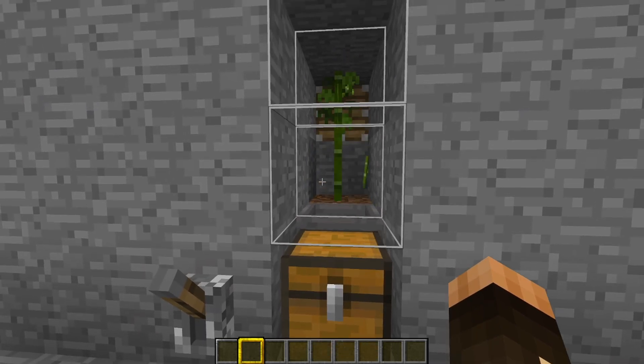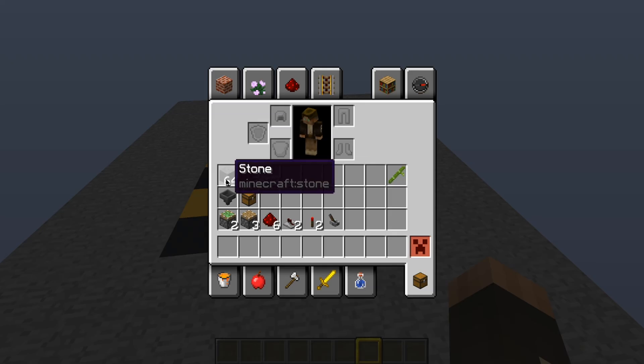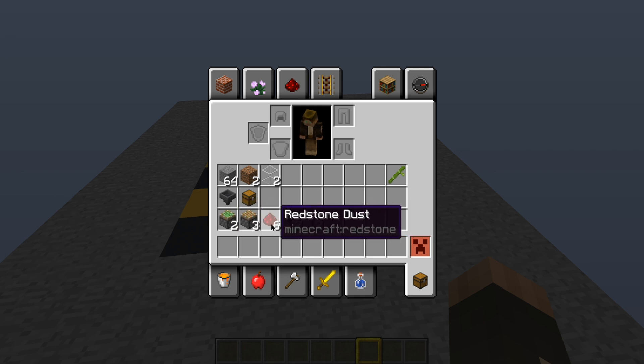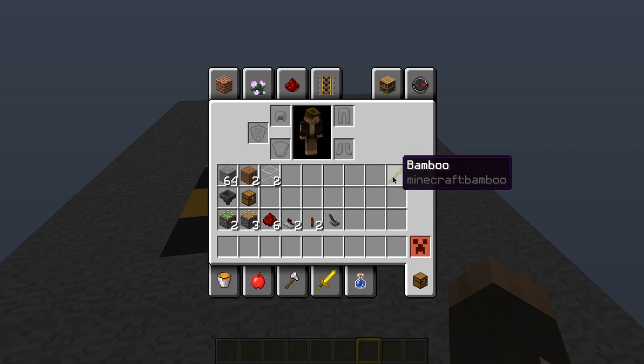Let me show you how to build this. What you're going to need is a stack of blocks of your choice, two pieces of dirt, two pieces of glass, a hopper and a chest — you can make this a double chest if you want. You'll also need two sticky pistons, three normal pistons, six pieces of redstone dust, two repeaters, two torches, one lever, and obviously a bit of bamboo.